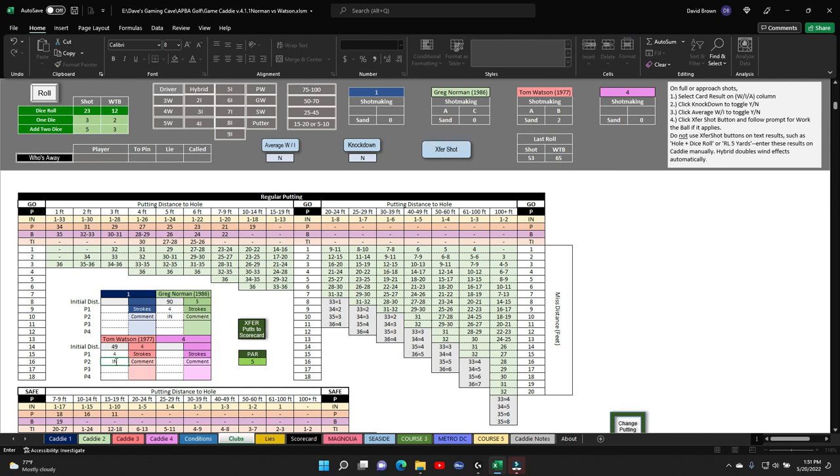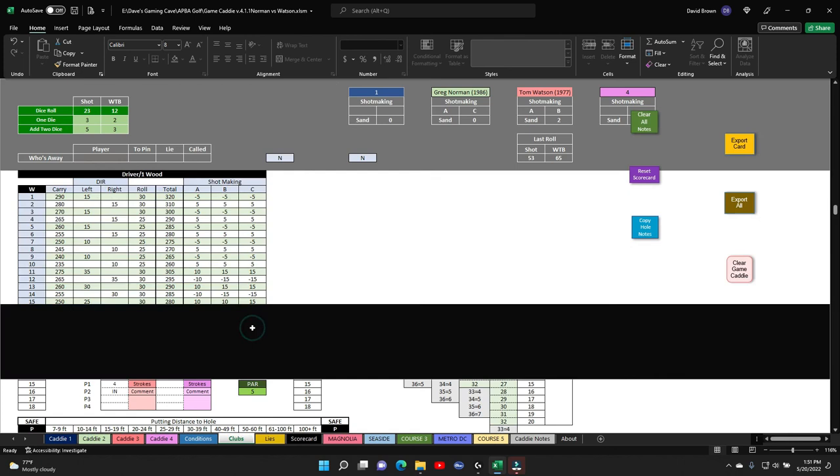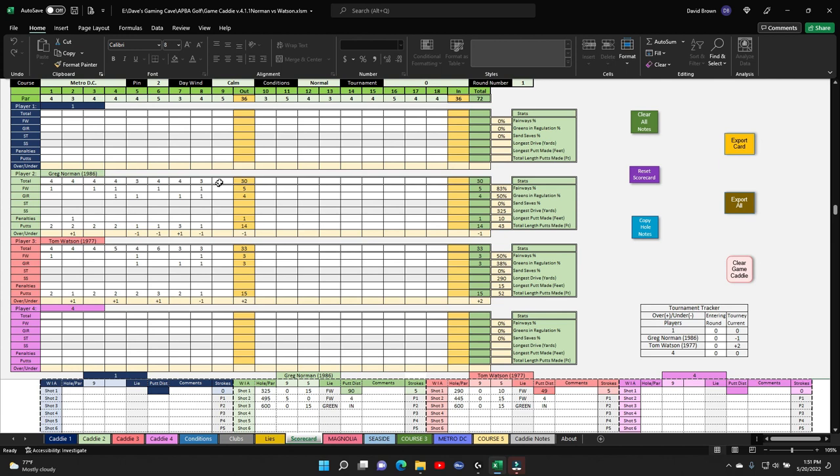Transfer to the scorecard. Norman on a par five gets there in five — had a fairway and a green, and he two-putted. Five strokes for Watson as well — fairway, green, and he two-putted. That finishes the front nine! We did that in about 30 minutes, which is pretty good. I've got the hang of this game — these go a lot faster.